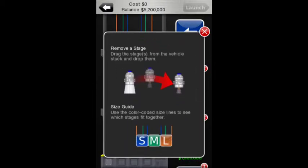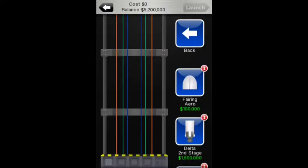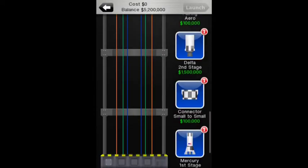Blue is small, green is medium, and orange is large. As this is a training mission, it's already got all of these pieces lined up, so we can literally just click and drag.